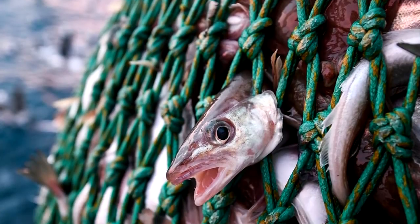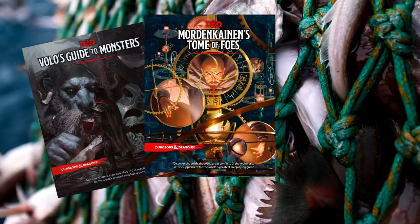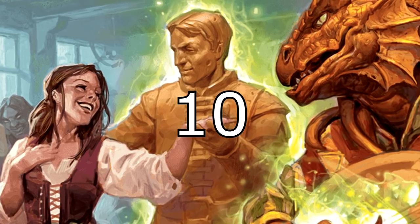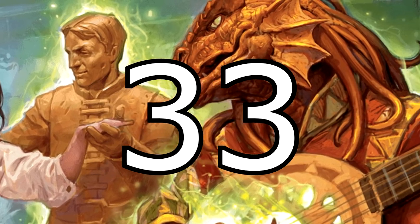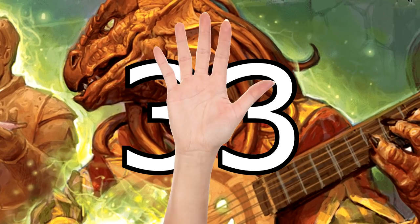This book acts as a catch-all for D&D players looking to get as much content as possible, pulling in popular creatures from Volo's Guide, Mordenkainen's Tome, and miscellaneous sourcebooks to update them for a new era. It also updates not 10, not 20, but 33 races to bring them up to speed and consolidate them into one place so that you don't have to buy five different books to catch them all.